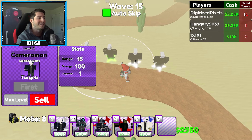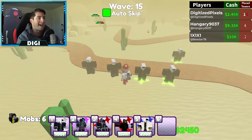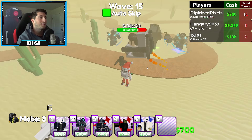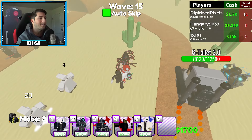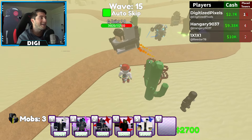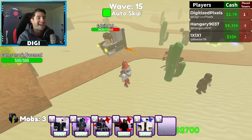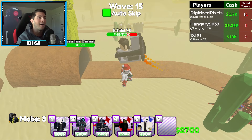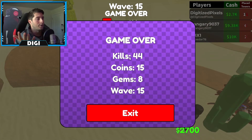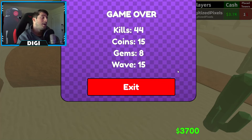I don't know why you're not putting any guys over here — bring them over here! Oh my gosh, we're gonna lose! So long, cruel world, goodbye. This is kind of cool though — kills 44, coins 15, gems 8, wave 15.